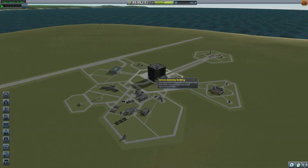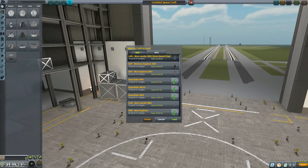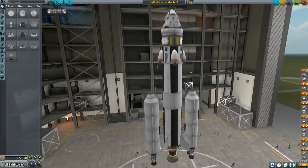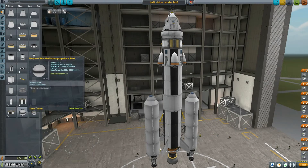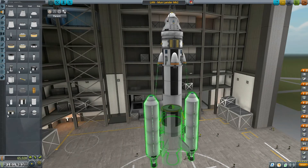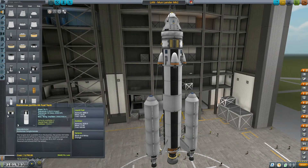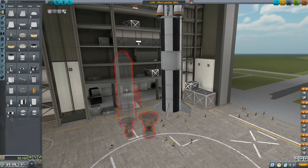I already have my moon lander, the craft we built in previous episodes. I just want to make tiny adjustments — namely adding a bigger fuel tank. This one looks legit. That's the Jumbo 64, an orange tank with a new texture. Wonderful. I want to have it, and I want to have it now.